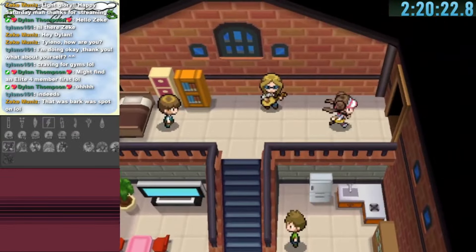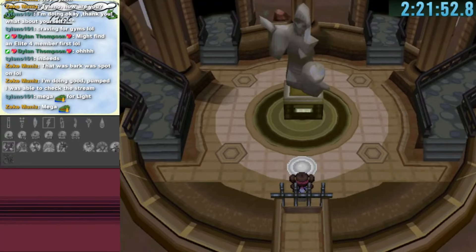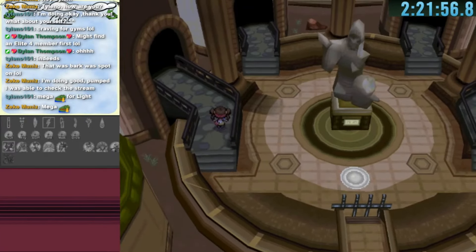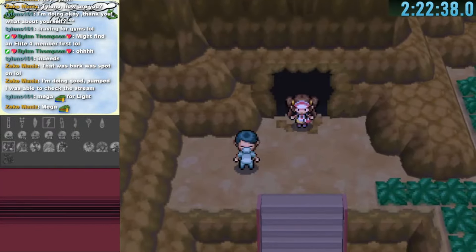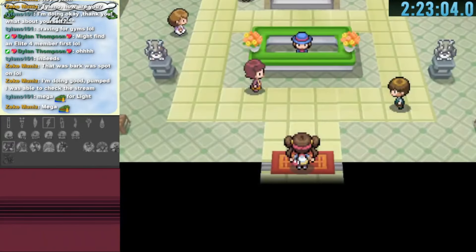Through the connector we reach the underground part of the Dream Yard, which leads to a one-way toward the bottom of the Plasma Frigate. Going through the middle staircase leads to the Pokemon League, which has four different warps. I go to the one that usually leads to Shauntal, but this time it leads to a part of Victory Road with one warp at the end.